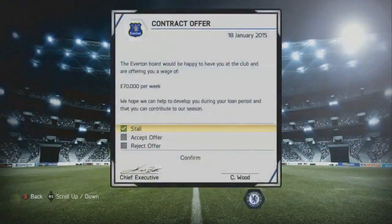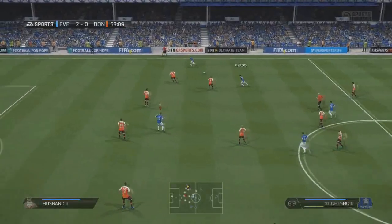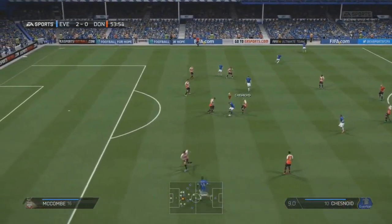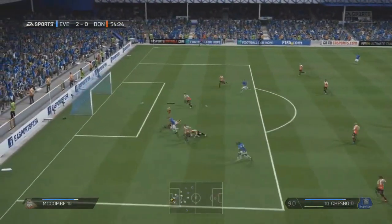Now whether it goes through before we actually play this game against Swansea, I'm not sure — we'll have to wait and see. I would presume it's instant so we won't play against Swansea. The Everton board will be happy to have you with the club and are offering you the wage of £70,000 a week. We hope we can help to develop you during your loan period and that you can contribute to our season. They currently sit 7th in the league, pushing for the European spots. Come down the right-hand side — Seamus Coleman is of course an attacking wing back.